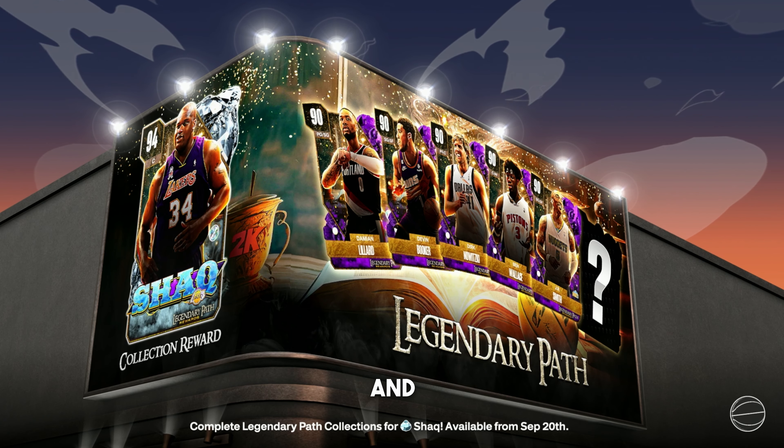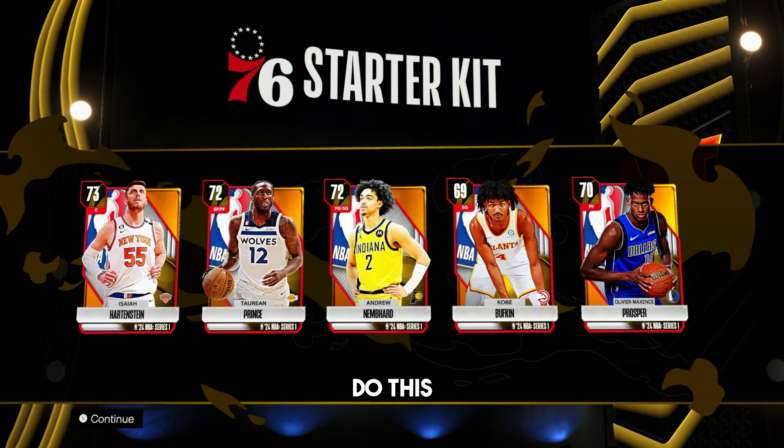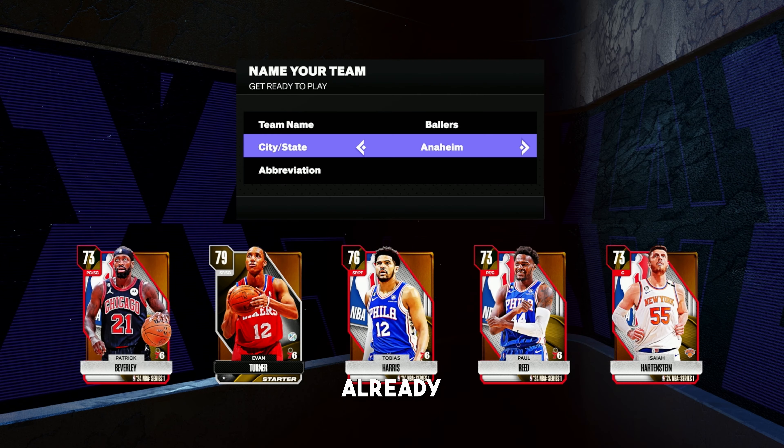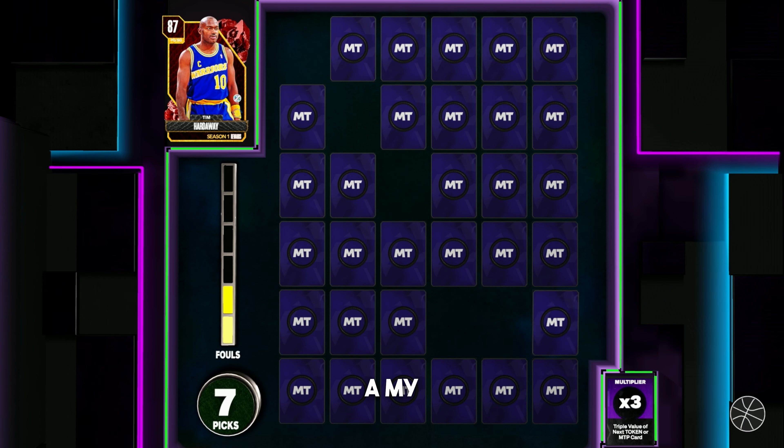For this first method, you want to go to the main menu and head to My Team. Obviously, if you've never played My Team before, you can still do this method, or if you've played My Team before, you can still do this if you haven't done it already. If you've never played My Team before, like you see me doing right here, you just make a My Team.